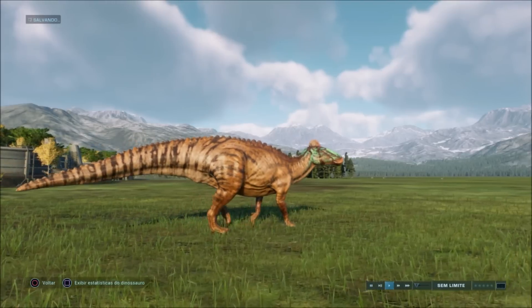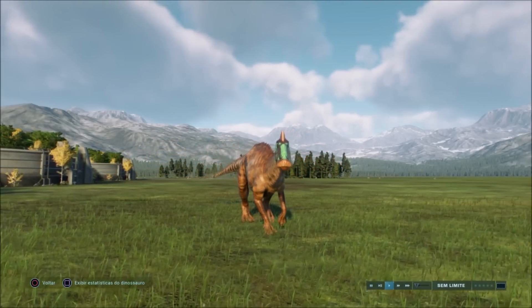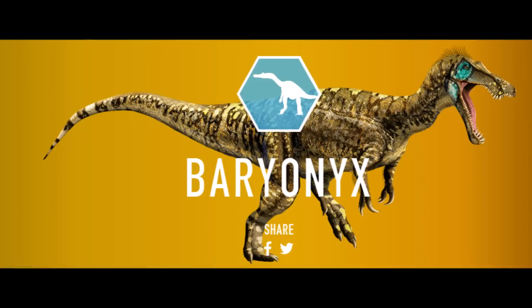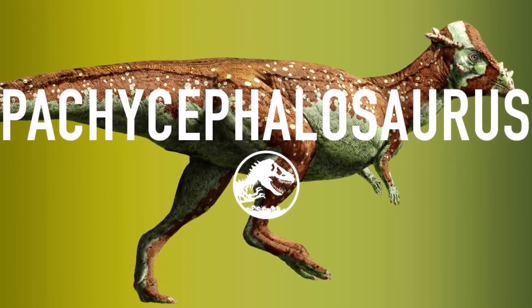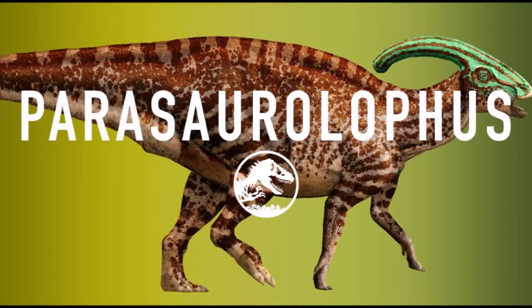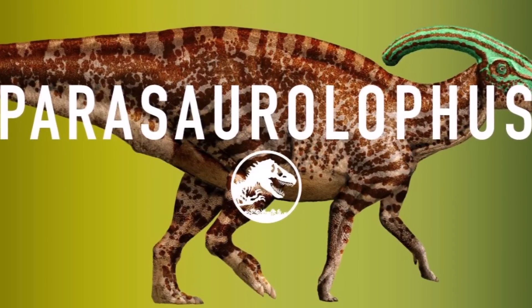Which is also a shame because there are so many cool dinosaur concept arts on the fake Jurassic World website — for example, the Baryonyx, the Pachycephalosaurus, and the Parasaurolophus. We should have skins like those. They're really cool, especially the Baryonyx and the Parasaurolophus.